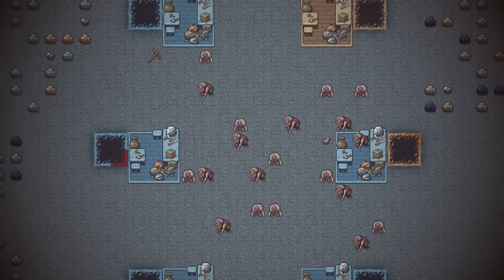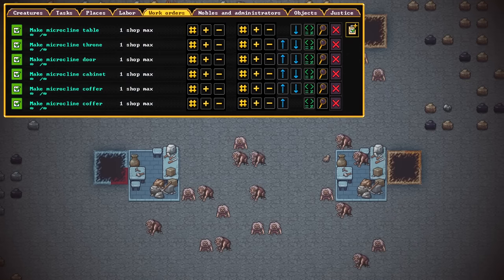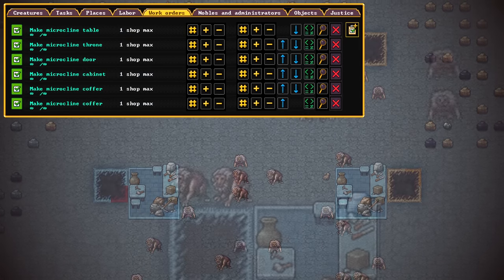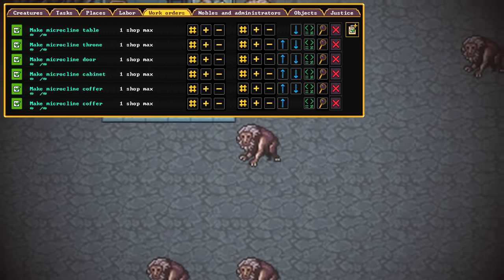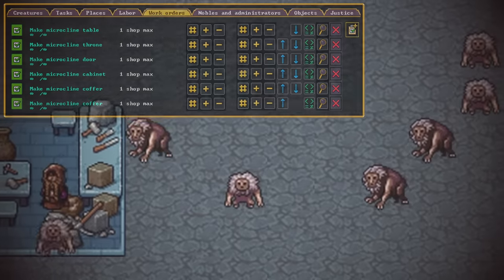Something we're not going to take our time with is furniture. We don't really have any good masons right now, and to get somebody properly trained up it's going to take forever, and we have a lot of furniture to make. So I figure we're just going to come up here and build six stonework workshops and just start pumping stuff out — microcline furniture to start. We have a lot of siltstone in here, but I think the microcline will match our rooms a little bit better.